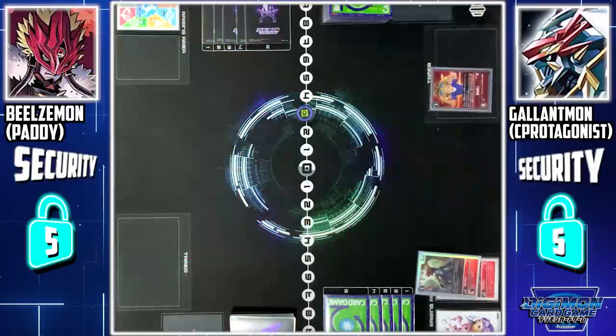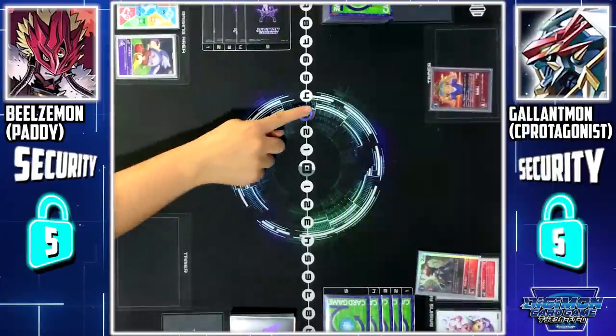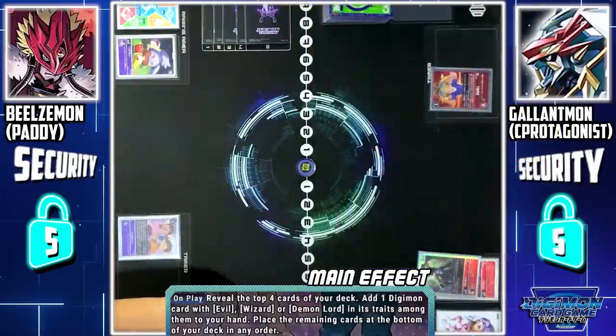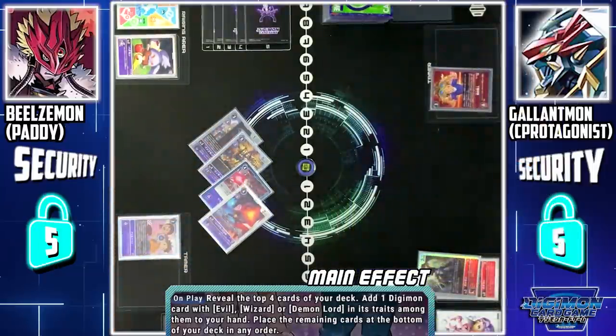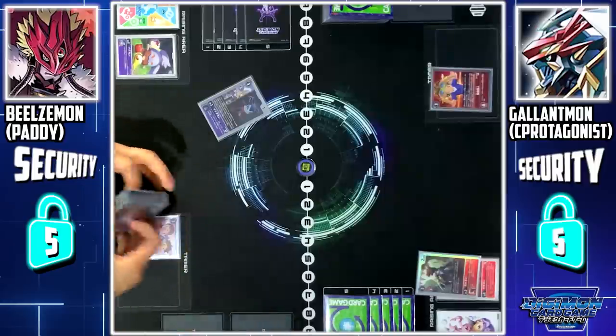Turn pass. My turn — Draw. Digitama Hatch. First up, I'll pay 3 memories to set I and Marco. With their skill, I took the top 4 cards of my deck. From among them, I can add 1 Digimon card with Evo, Wizard, or Demon Lord in its traits to my hand.